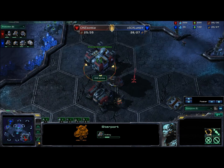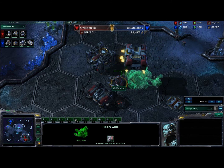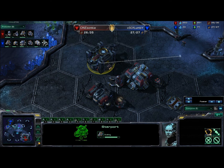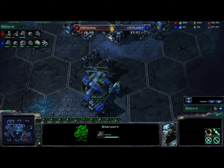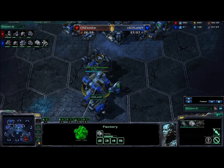The starport is going up for both players. Sonki is lifting off from his tech lab with his factory, so we might see Banshees. Whereas Flumby is going quick tanks here, getting tank tech and a first tank.